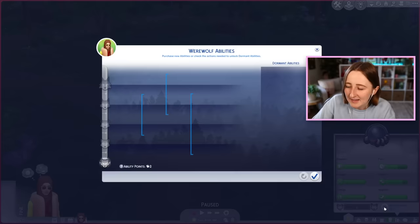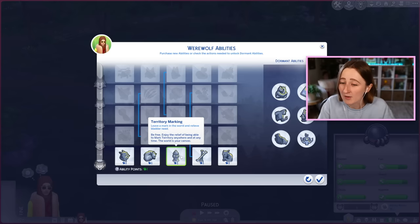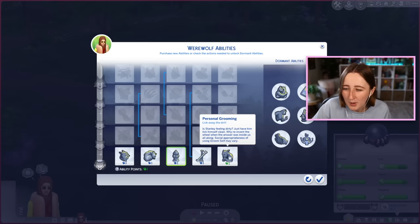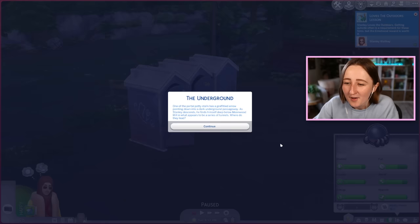Whenever I do these little mini challenges, I like to play with my weenie sim Stanley Humphrey, but today things are a little bit different. He's a werewolf today, and to make him a werewolf I had to make a clone of Stanley — basically, long story short, this is not quite the same guy. He looks a little different, so just don't look too closely at him.